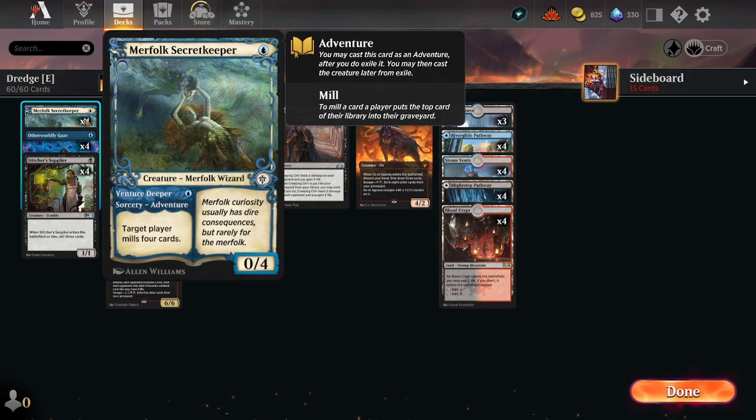Your more traditional enablers: Secret Keeper, just mill four.